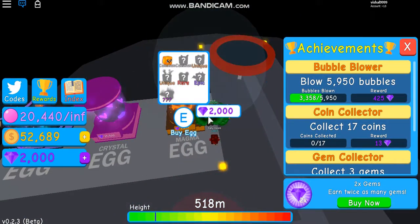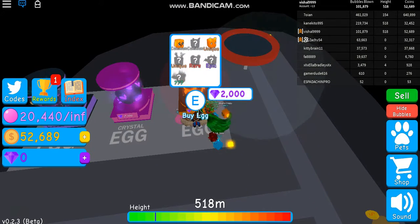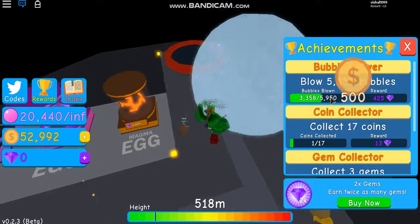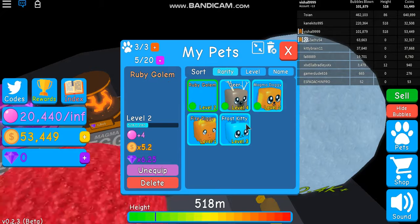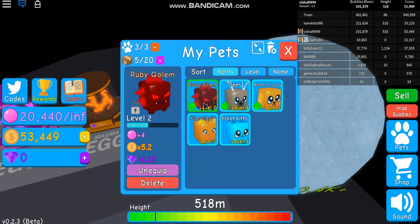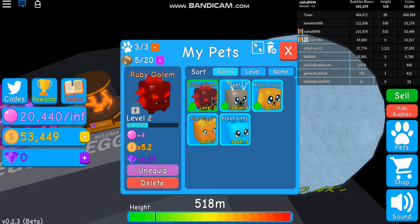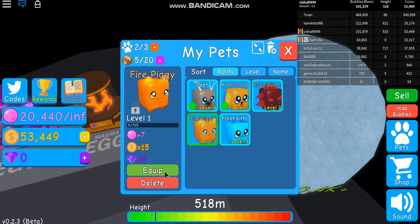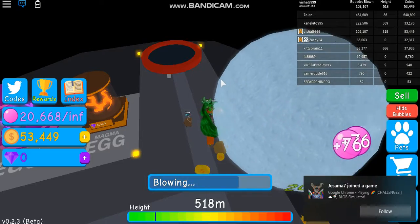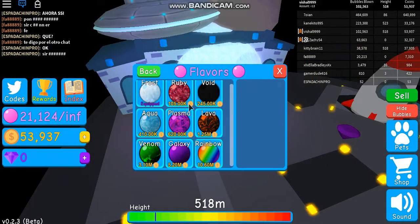Let's go to the space island and open the egg. I really hope I can get a really good pet — like a unique. We got a fire piggy! Okay, that's a unique — it looks really cool, I really want to get it. Let's go to my pets. Unequipping one and equipping this new one gives me 5 more coins per jump — 76 total. That's pretty good! I'll see you when I have enough to buy the ruby flavor.